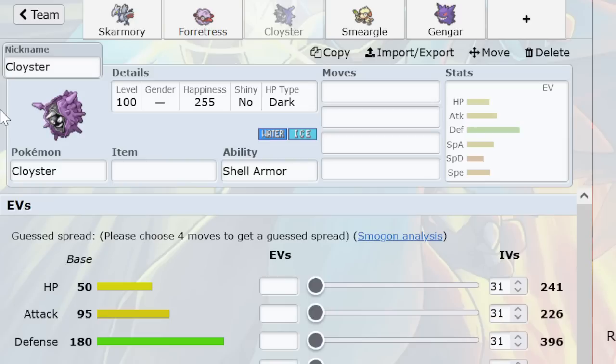Cloyster is Magneton-immune, so to speak. The problem is, of course, that it is affected by Sand. So if you are trying to win a long game with your spiker, you run Skarmory. Cloyster is for fast-paced offensive teams, because it can now run Rapid Spin and Explosion on the same set legally — whereas it can't in Gen 2. It's used on fast-paced offensive teams where it's more of a bonus: if I can clear this layer of spikes, I will, but if not, not a big deal.